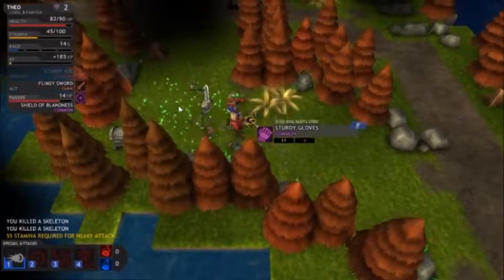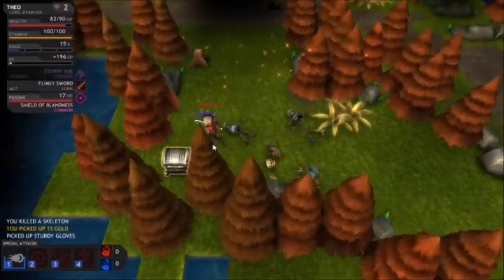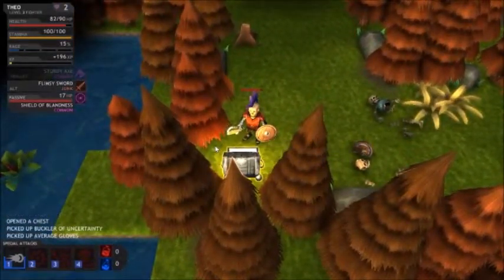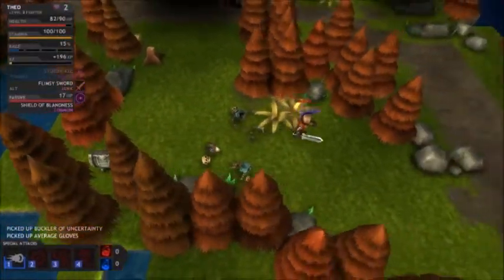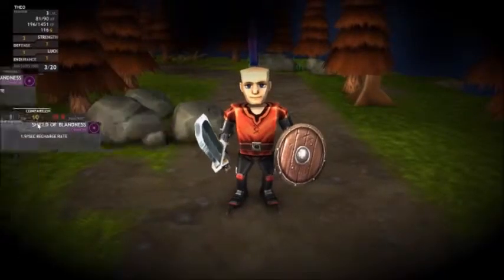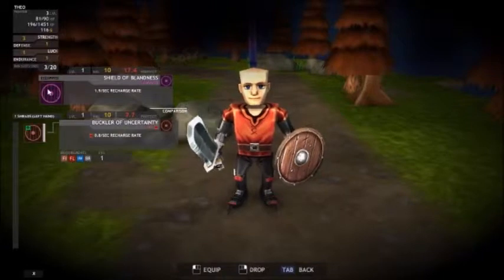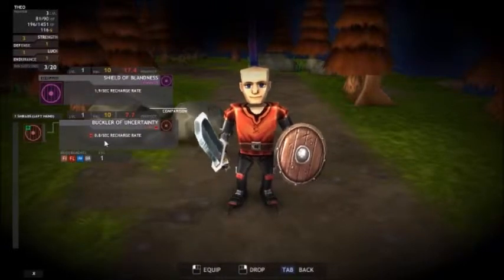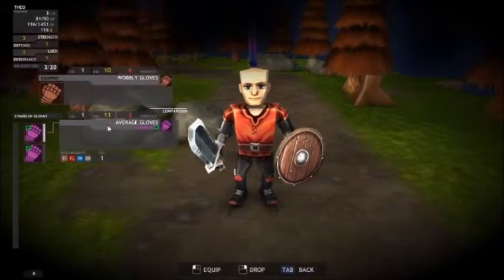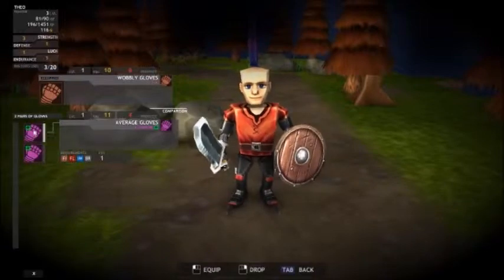Okay, there it goes. I guess you can't interrupt your own attack with using that. Sturdy gloves and a chest - what's inside? Probably useless stuff, honestly. Let's get away from that so it's not blocking our view. We got a buckler, which is, once again, worse. We also got gloves, which are not better. Again, these are worse.